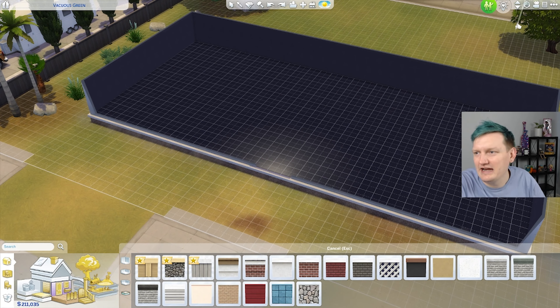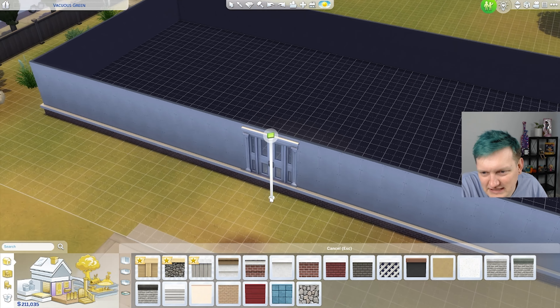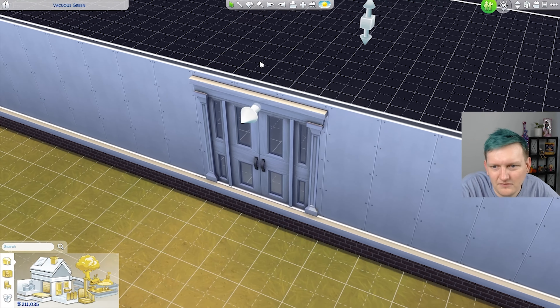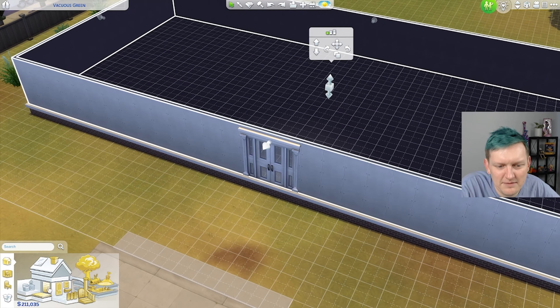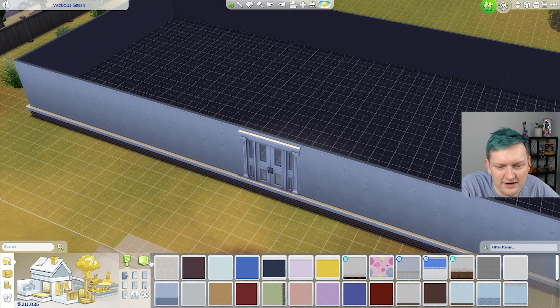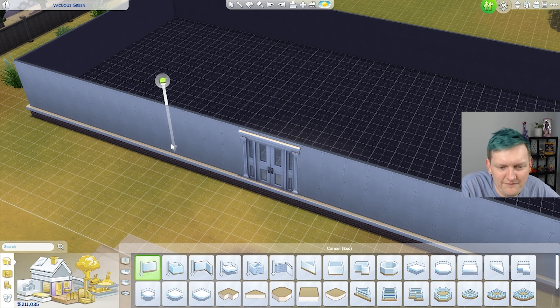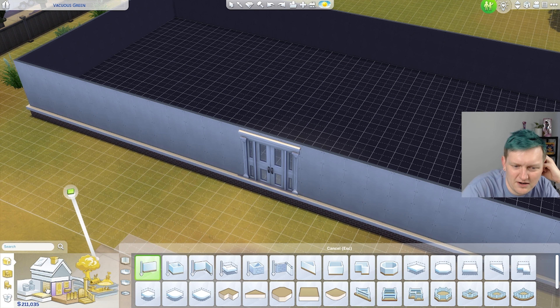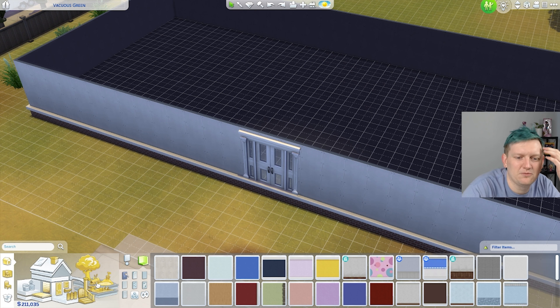I don't know what I just did, but I hate it — it wasn't intentional. Can I make the walls higher? There's a way to make the walls higher, right? I feel like I need some high ceilings. Oh my God, I'm sure some of y'all are losing your shit with me right now.